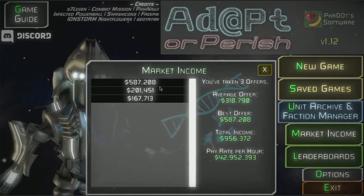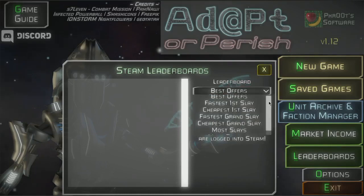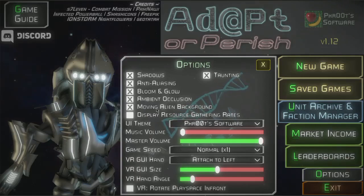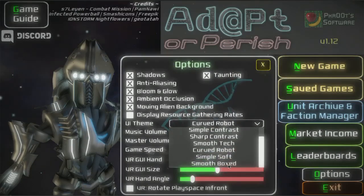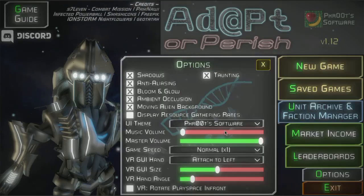Market income will tell us all the offers that we've accepted after taking down an overseer. You can keep killing overseers to try to increase your market offer — basically you're trying to get the high score. If logged into Steam you could see all the different leaderboard categories like speed running the first slay or a grand overseer, so it's not just about efficiency — you can win in different categories as well. There are a lot of options for performance and UI themes to choose from. Other basic settings like volume, game speed — which you can also set with the plus and minus hotkeys — and virtual reality options like how the UI is attached, its size, angle, and of course turning taunting on and off during the game.